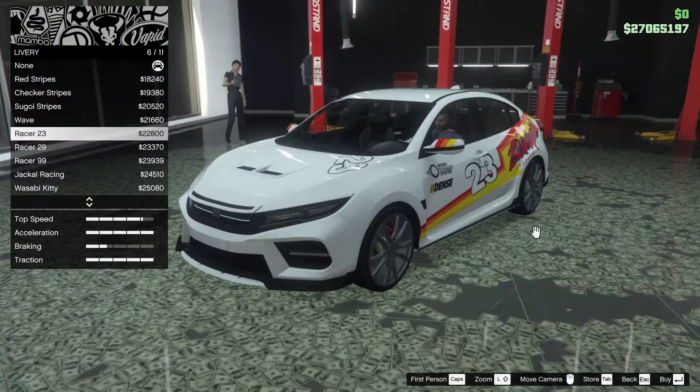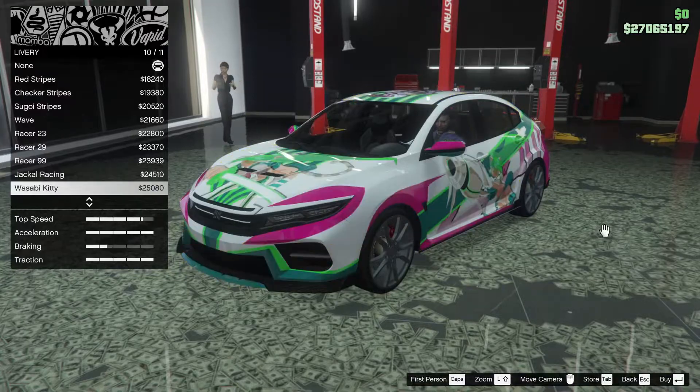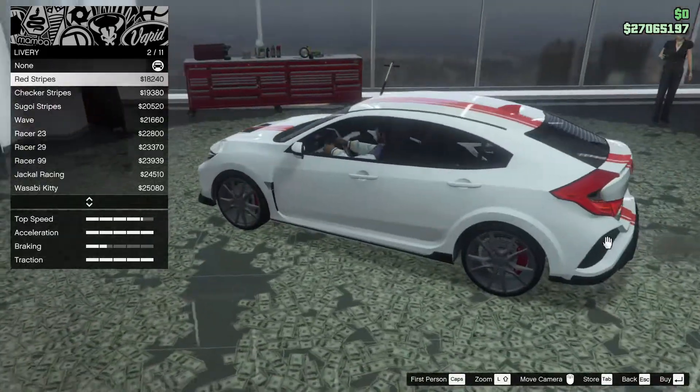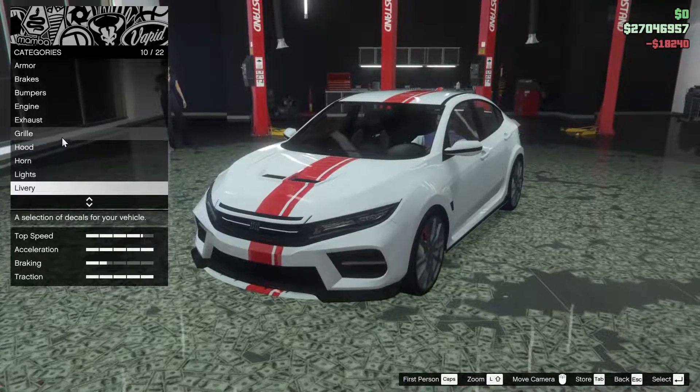Wave — that's pretty cool. Racer 23, Racer 29, Racer 99, Jackal Racing, Wasabi Kitten, Red Warrior, or none. I kind of like the offset red stripe — I think we might try and work around that. Let's add that to the car. Why not?